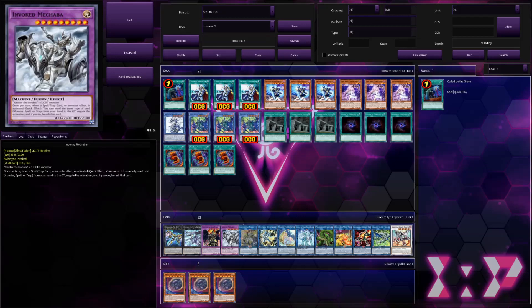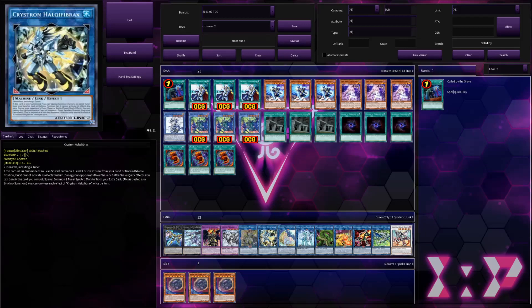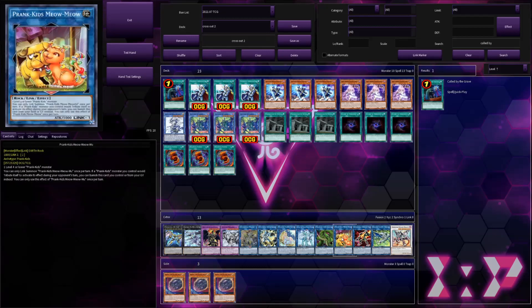Mechabae — if Invoked, you know, they play their Invocation, you can just chain Winter Cherries. If you know they're going for game, you can Winter Cherries and get rid of Access Code. If they're playing Boral Soul though, you're kind of screwed anyway. Hulk, if you know they're a combo deck, can be useful. I'm not sure about some of these, so take these with a grain of salt once again.